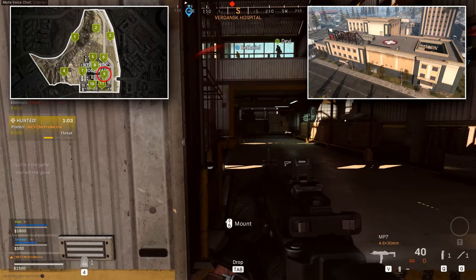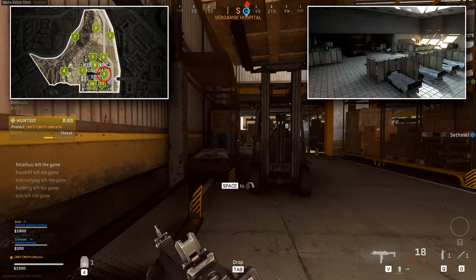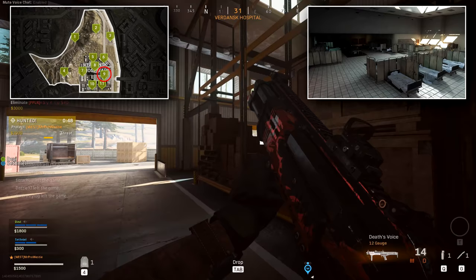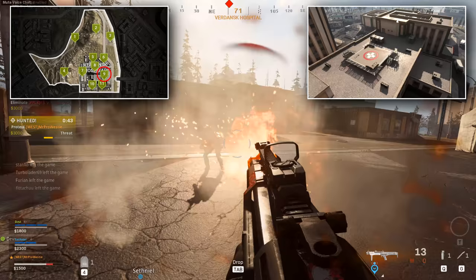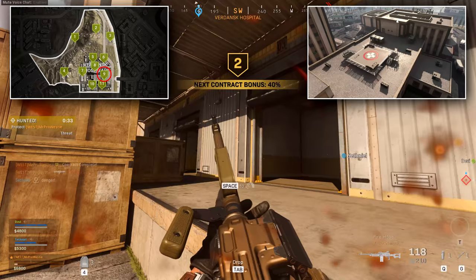The second southwest location is number 9, Verdansk Hospital. The interior is pretty chaotic — there are corridors, reception areas, a main foyer, kitchens, and a cafeteria just on the ground floor. The first floor has lots more rooms and corridors, and you can get out onto the roof where there's a helipad that can be used for landing. It's a large landing location that can hold plenty of players at the start of a round, so be prepared for gunfights.